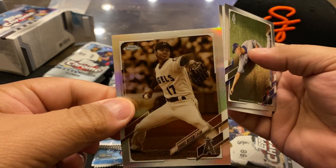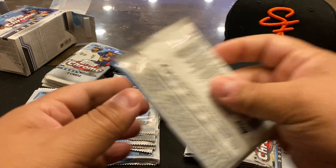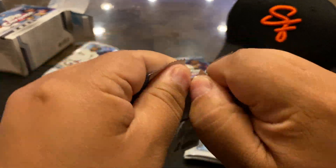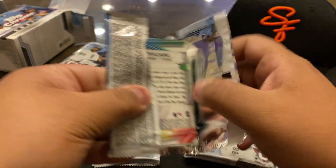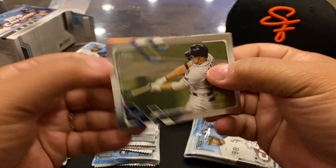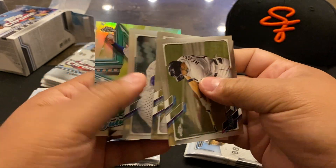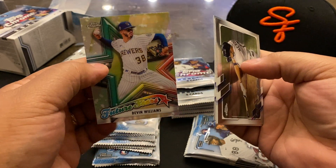Nice — there we go. Nice sepia of Otani. Meadows, Olsen, Lester, Future Stars.